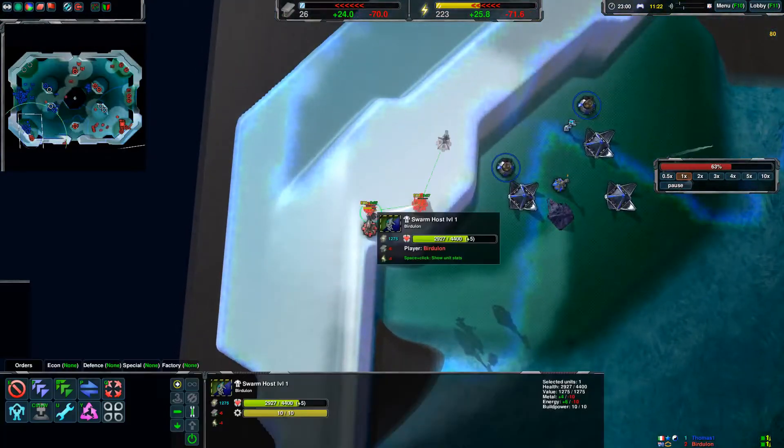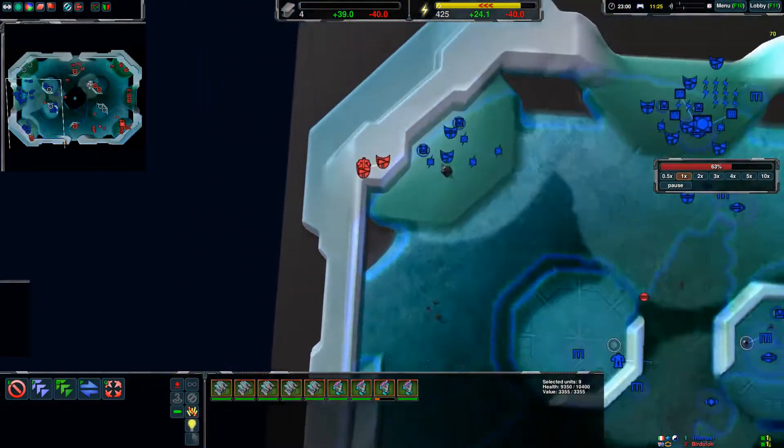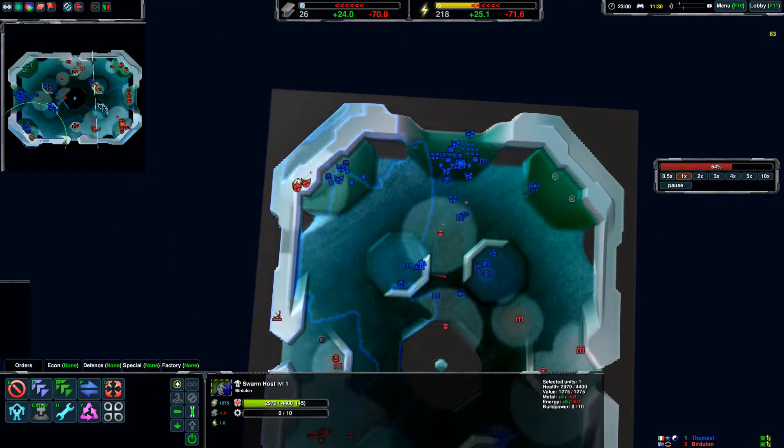Meanwhile your stinger didn't go up — stingers are decent against a shield ball but not that big of one. Being able to get this expansion by building defense turrets up here would have been a good thing.